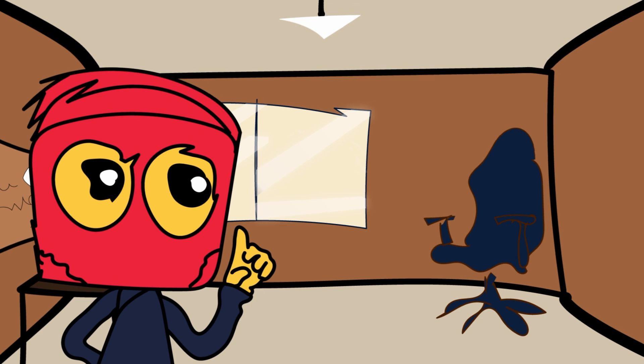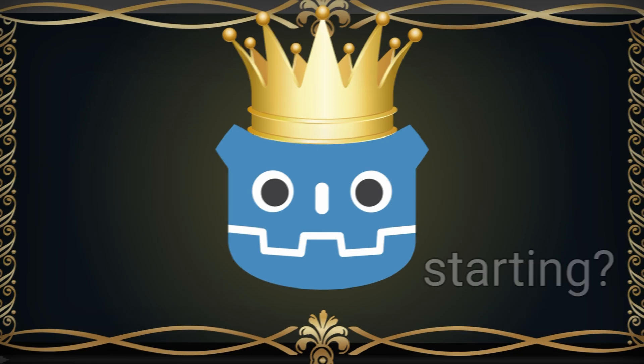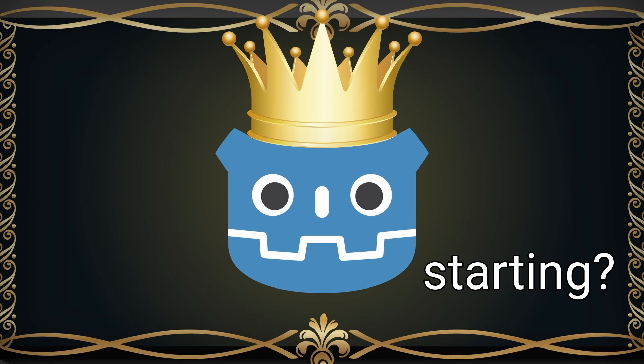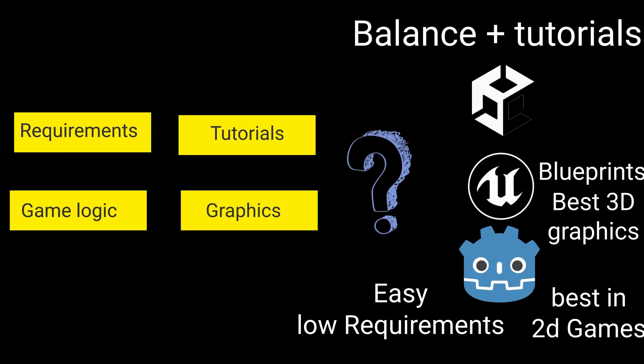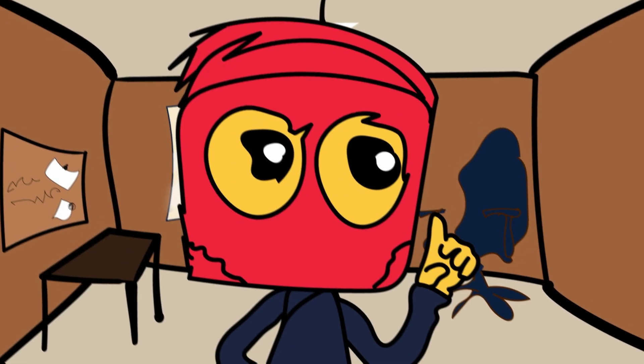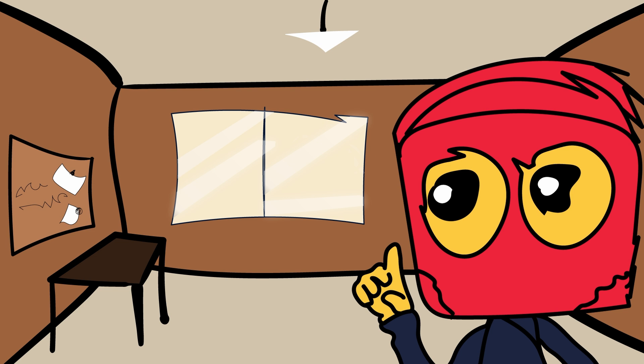If you don't really care about graphics, just use Godot for both 2D and 3D, as it's beginner friendly and easy to use. It's the best option for anyone starting out in game development. By following these steps, you should now know which engine suits your needs. If you still don't know the potential of Godot, watch my other video about the best games made with it.